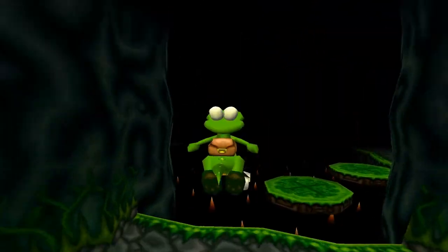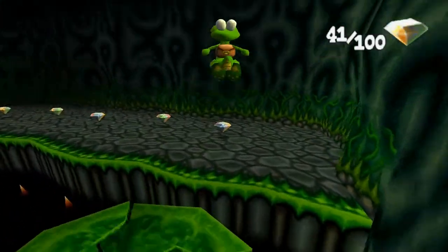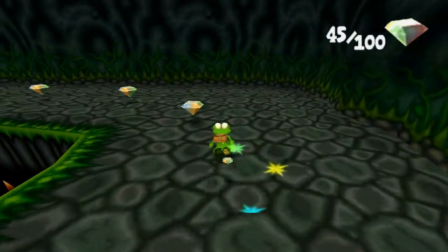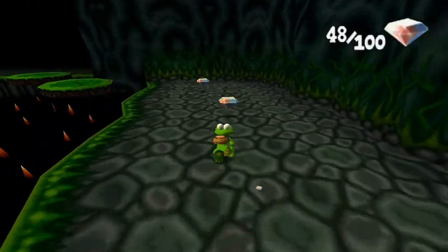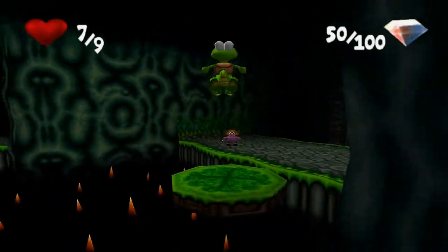Because that's how people swim - they just keep jumping out of the water. I like these green platforms, they're kind of nice looking besides the fact that the cracks aren't actually on the texture. Those X marks - that's not on the texture.